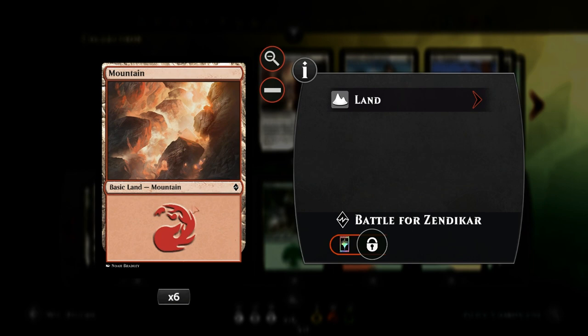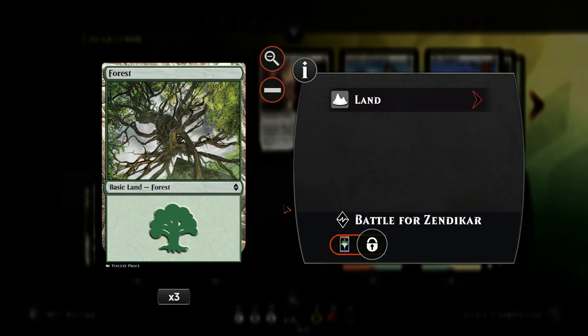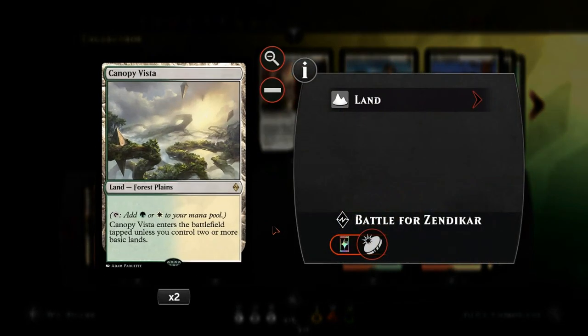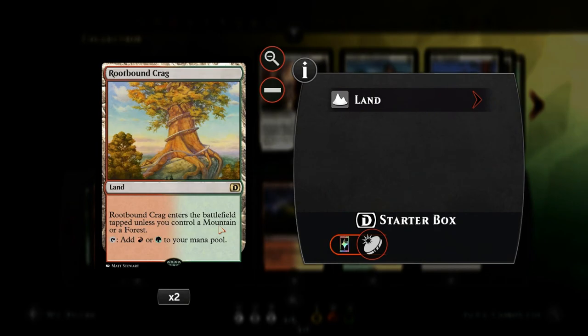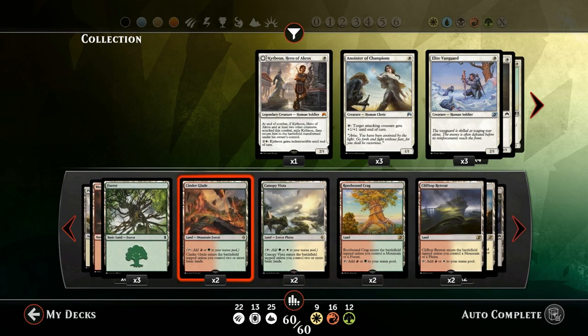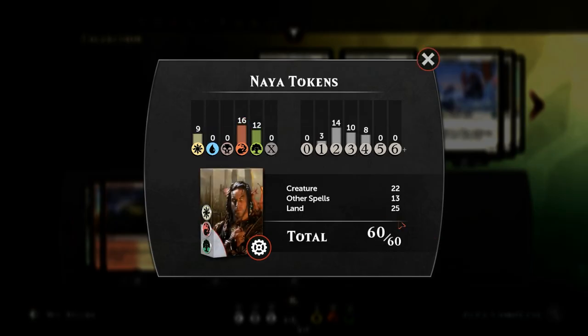We've got six Mountains because red is our main color, but we also need some green for the early elf cards — so three Forests. Then two copies of Cinderglade, two copies of Canopy Vista which also counts as a Plains for Sunblade Elf. These lands work well with Rootbound Crag, Clifftop Retreat, and Sunpetal Grove, since those six lands will come into play untapped if we have one of those in play. And then four Evolving Wilds for mana fixing and landfall purposes. So that's the deck — let's jump into some games.